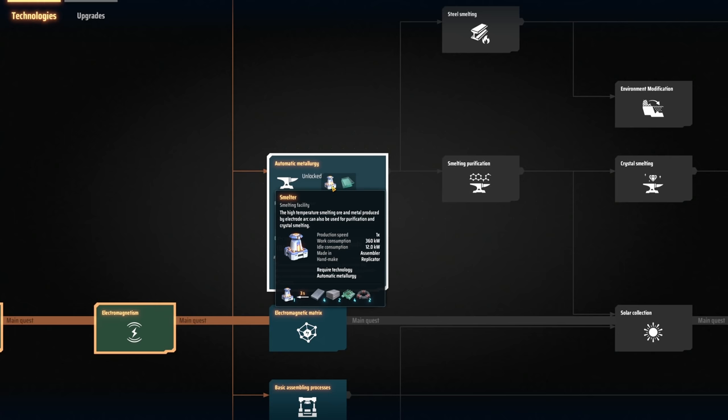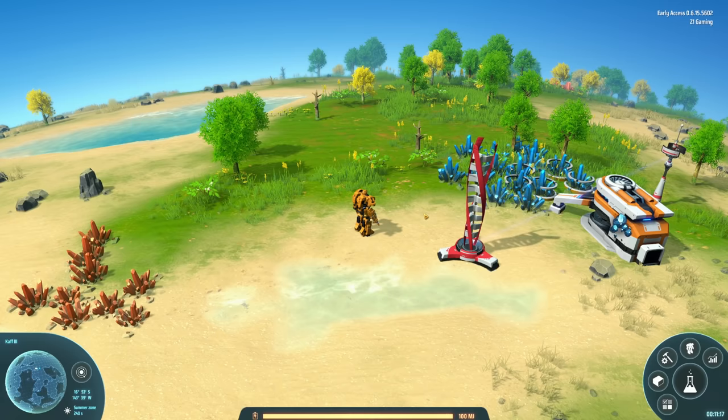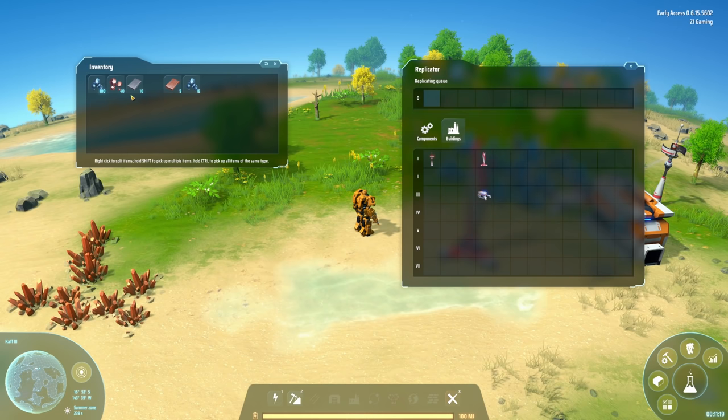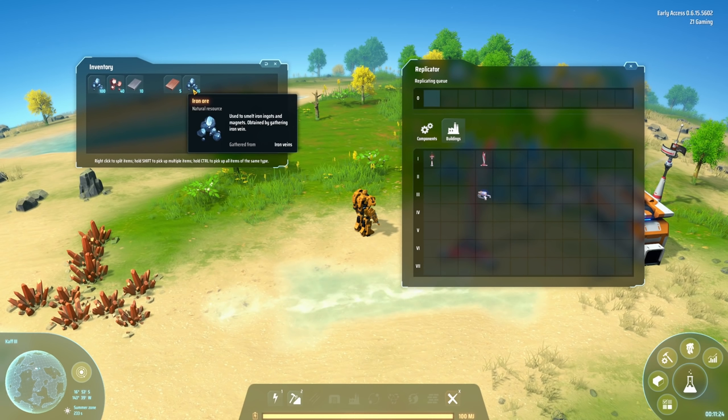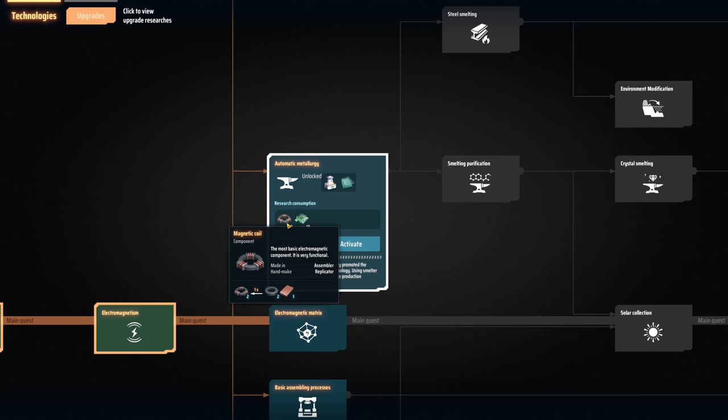High efficiency temperature smelting of ore and metal produced by electrode arc can be used for purification, crystal, and crystal smelting. Iron is a basic raw material used to produce various items, used to smelt iron ingots and magnets, obtained by gathering iron veins. So we need to figure out what we need to get the smelting going.